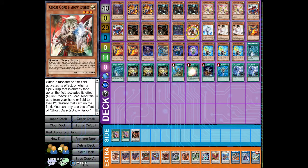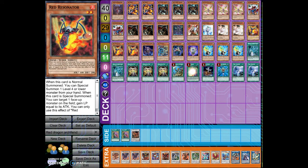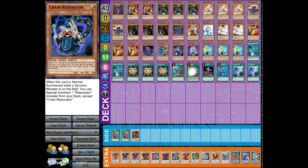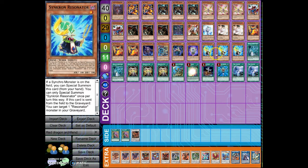One Rise Spell, one Ghost Ogre, one Effect Veiler, double Ash Blossom, triple Red Resonator, one Plague Spreader Zombie, one Jet Synchron, one Chain Resonator, one Glow-Up Bulb, triple Synchro Resonator.